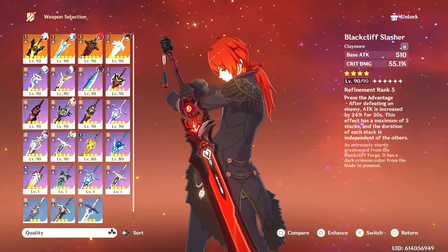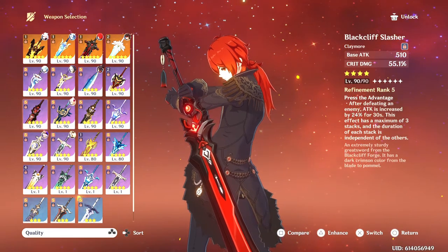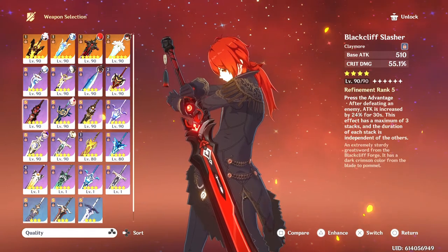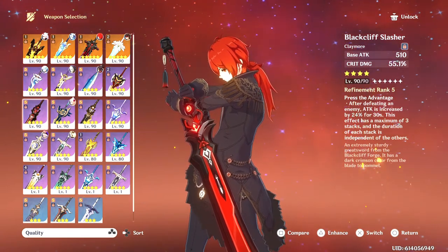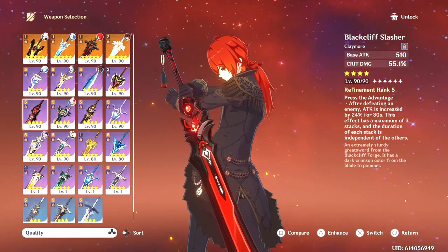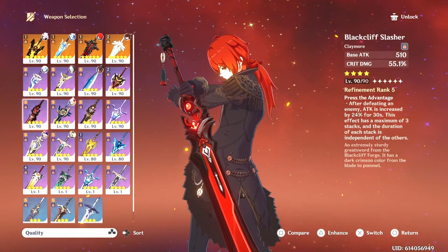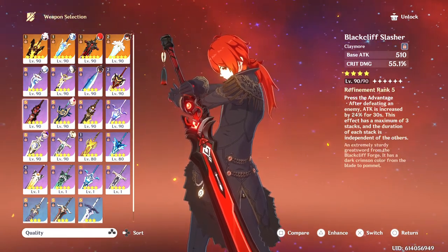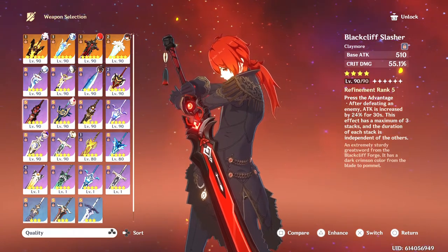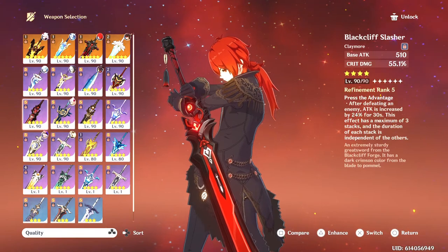Next, we have the Blackcliffe Slasher. This is a Crit Damage substat weapon. The passive won't be sustainable unless you're fighting small mobs where you can kill up to three enemies. If you're fighting single targets, bosses, or elites, you will not get the passive stacks. But at the very least, the Crit Damage substat is a great stat booster — you wouldn't have to focus on Crit Damage and can just focus on Crit Rate or other stats to compensate for her kit.